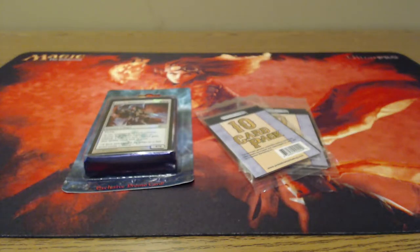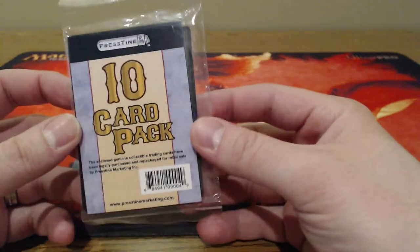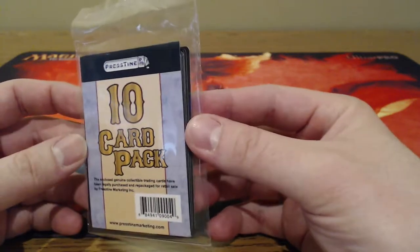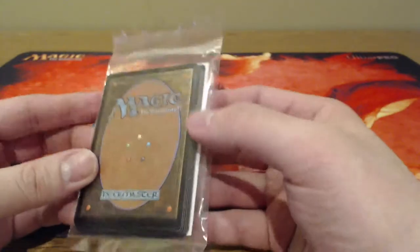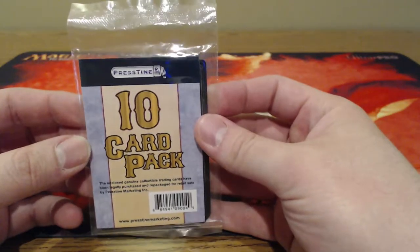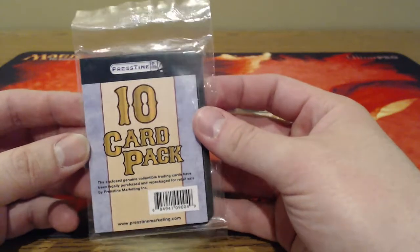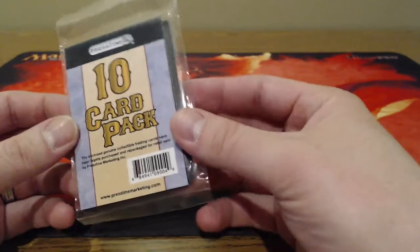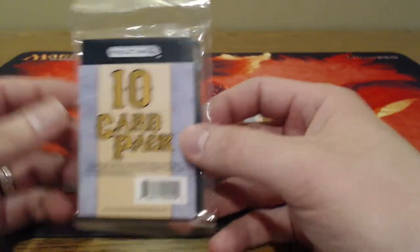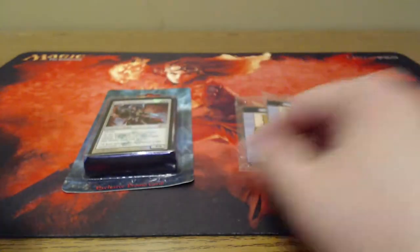What's up YouTube, Xandor the Legend here. Today we have some random openings. We're out doing some shopping with my wife and daughter, and I came across these. I have no idea what could be inside, but they are Magic cards. It's a 10-card pack by Prestine, looks like from a local hobby store. These are probably really crappy, but we're gonna take a look and see what we can pull.